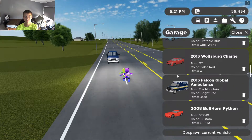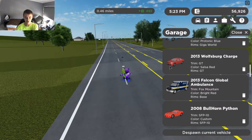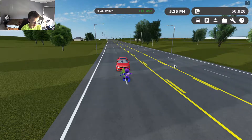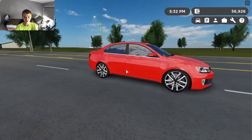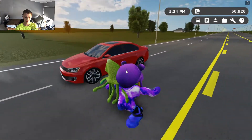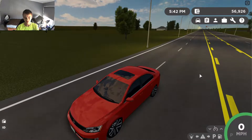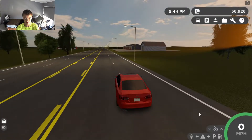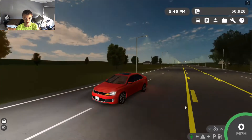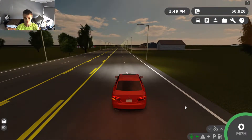Next up is the 2013 Volkswagen Jetta. It comes in anywhere from $8,000 to $17,500. I got it in the highest trim — the GT trim — and it's a pretty good-looking compact sedan. The capacity is five people, and they did a pretty good job on the lights.